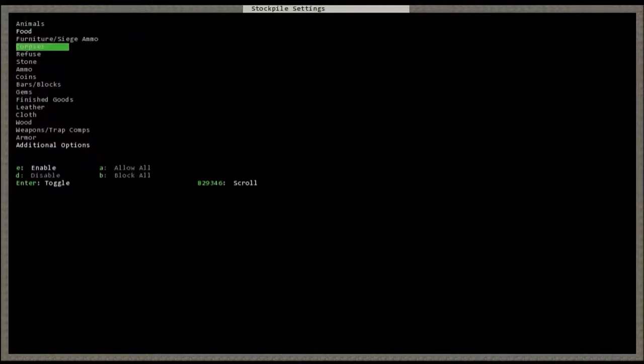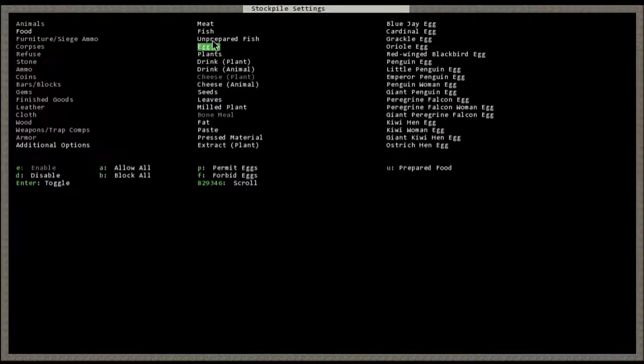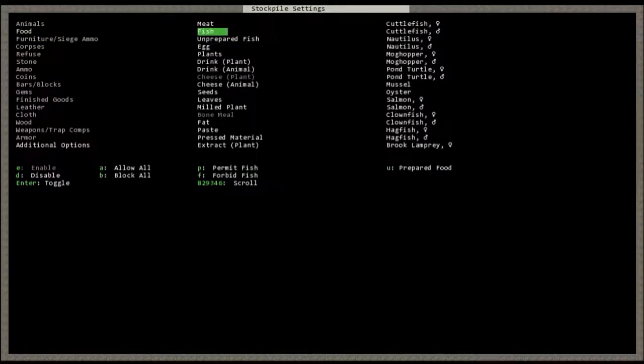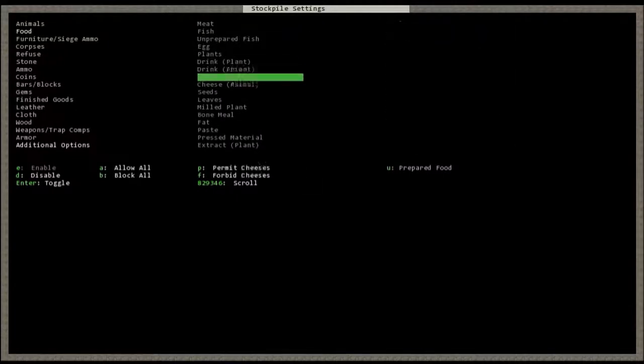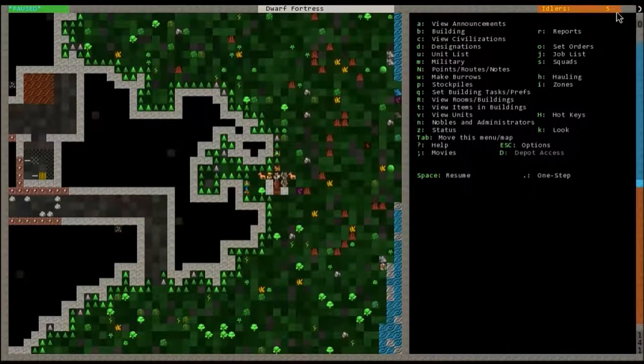We don't want all of our food going there — we just want seeds because seeds are what's going to be important for both the farmer's workshop and the farm. Hit Q because it technically counts as a build. Find where you put your stockpile — it'll show you what you're selecting with highlighting flashes. Go to settings and hit S. In this menu use the arrow keys and the commands. Go to food — that's what this is a stockpile of — but hit B to block all. As you can see everything went dark. Go to seeds and hit P to permit seeds.